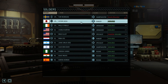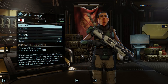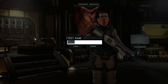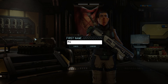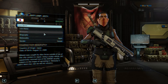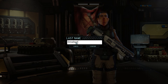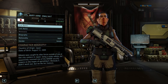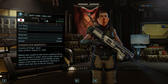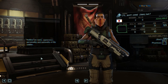Next up is Ikeda, a female character. Going into customize character info - we'll go with Mary Ann. That's an easy name to pronounce. So we've got Corporal Mary Ann Demorite. That's two down.